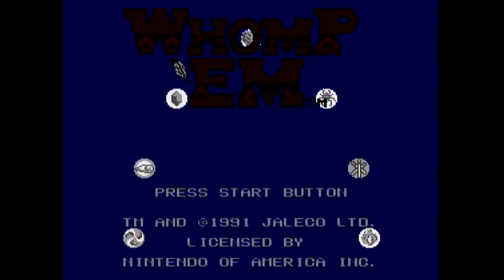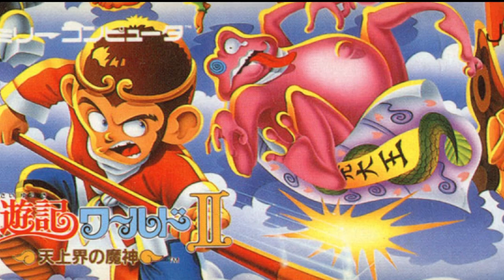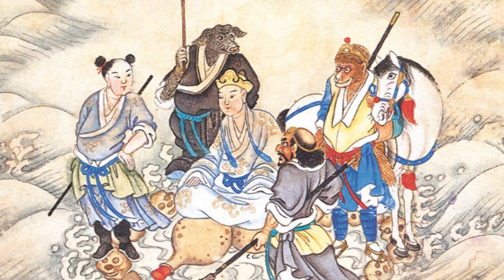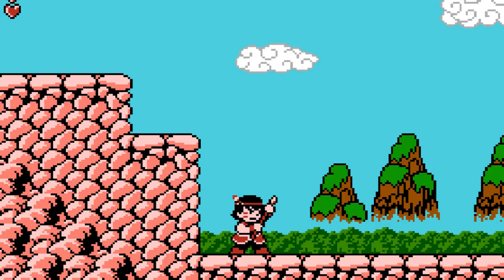You play as the young hero Soaring Eagle, who's apparently seeking out magic totems. The story doesn't get much more involved than that, mainly because the game was changed pretty heavily from its Famicom version. In Japan, Wampum was called Sayuki World 2, with Sayuki being the Japanese title for the Chinese folktale Journey to the West. Jaleco probably figured that North American audiences wouldn't care much for a game so ingrained in Asian culture, and changed Wukong's sprite to a Native American and called him Soaring Eagle instead.